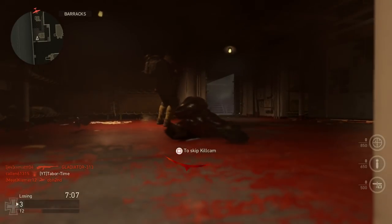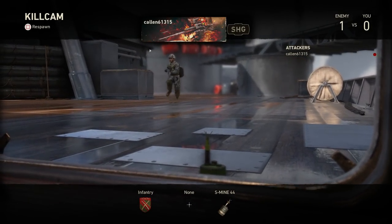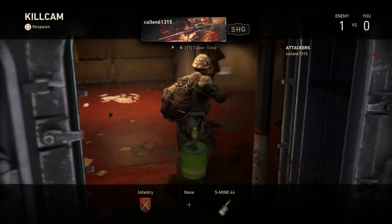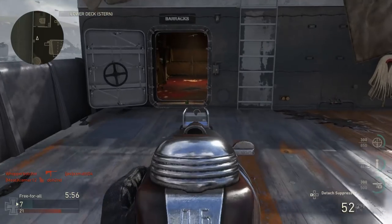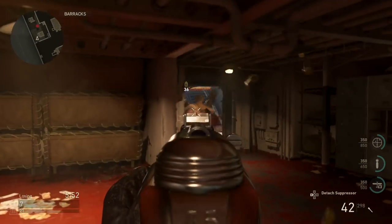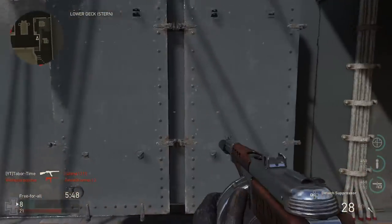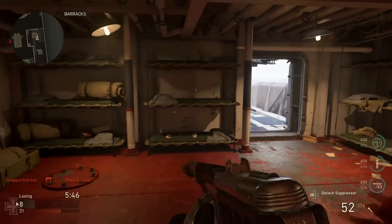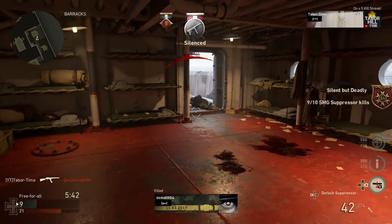These are some of the hardest items to see in any Call of Duty game I've ever played. They're small, they're a dark green color, and half of the mine itself is covered in the ground. The odds of you spotting one of these in the midst of combat are slim to none. Luckily, once triggered, they offer a loud noise to at least alert you of your impending death. You can also hear an enemy plant these from a good distance away, but you have to be actively listening for the sound.